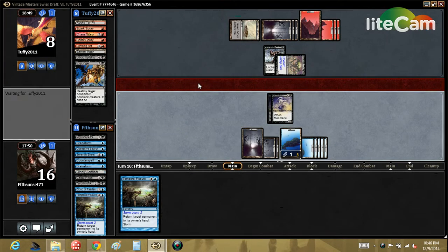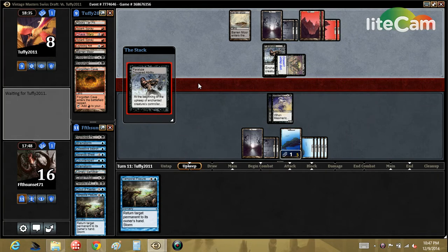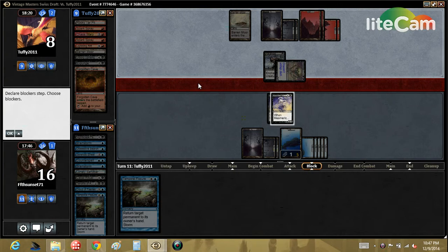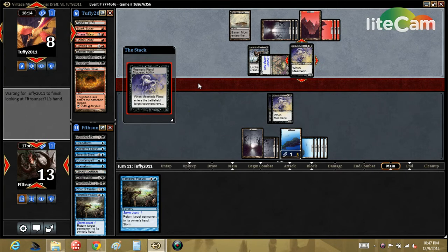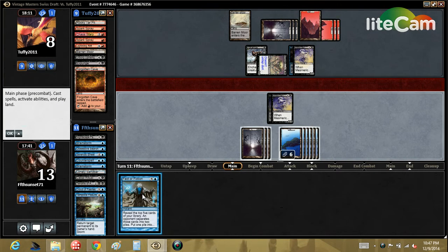He's gonna cycle that Barren Moor — that's fine. At least he should. Right now though we're kind of losing — we can stall but we're losing the race overall I think. Once we draw something good... The problem with this kind of deck is your top decks are kind of silly. You're better off building your hand before you try to go off, so I kind of jumped the gun a little. But you know what — we got another Mesmeric Fiend, you're kidding! This could draw us into something good.